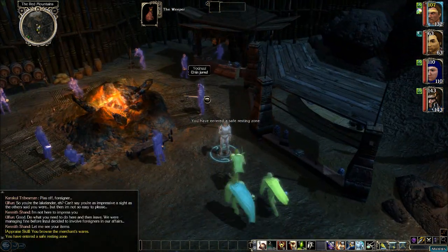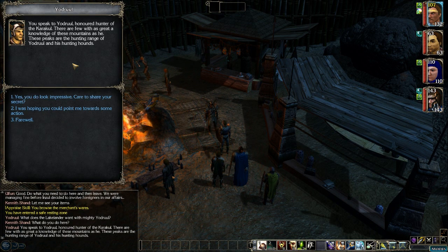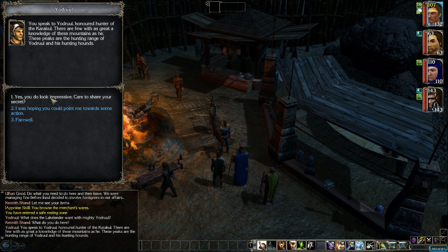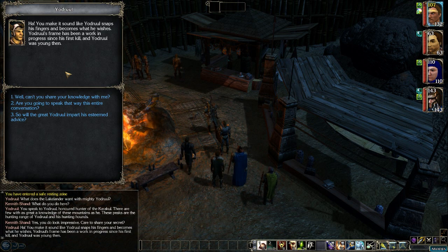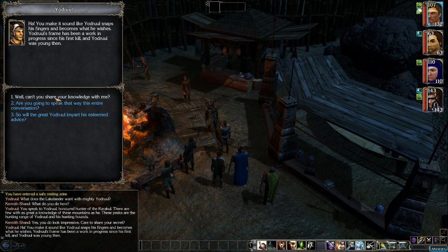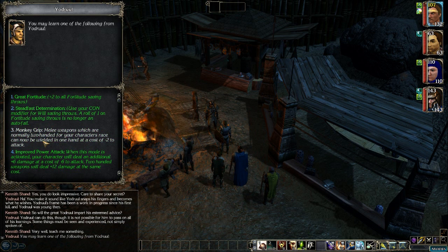There's a character named Yordrool here. Let's go talk to him. He says: 'What does the Lakelander want with mighty Yordrool?' We ask what he does here, and he introduces himself as the honored hunter of the Karakul, with great knowledge of these mountains and his hunting grounds. He looks impressive, and when asked about his physique, he says his frame has been a work in progress since his first kill. It looks like he can teach us some feats.